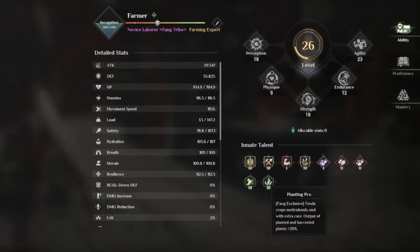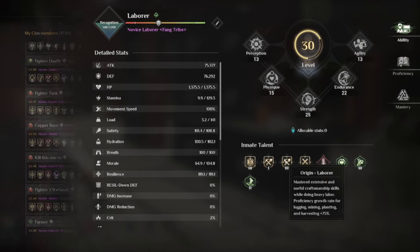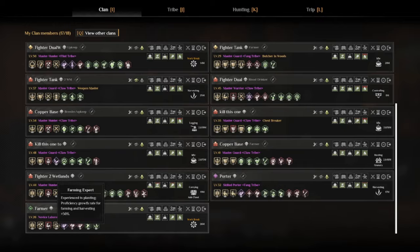You will get exclusive talents like Planting Pro, which will improve the output of plants and harvested plants. Logging Pro is another one that makes trees grow back faster once cut down. And Labour's perk will increase the proficiency growth rate by quite a bit for logging, mining, planting and harvesting — sometimes even over 100%. Really nice to have all of these, and there's a lot of different ones to be found. That's one of the charms with Soulmask.